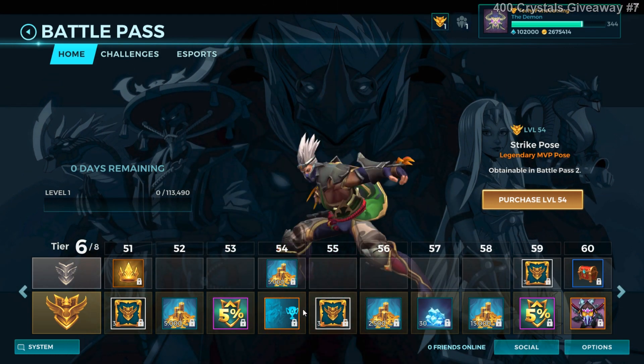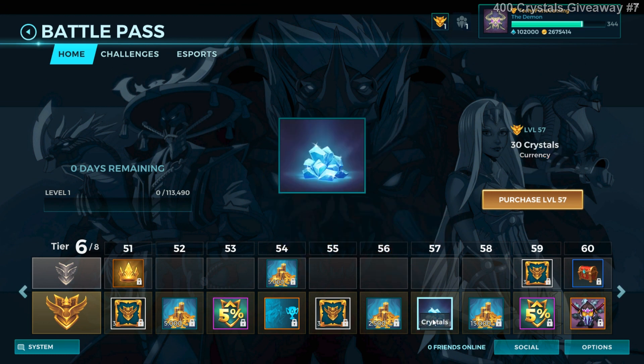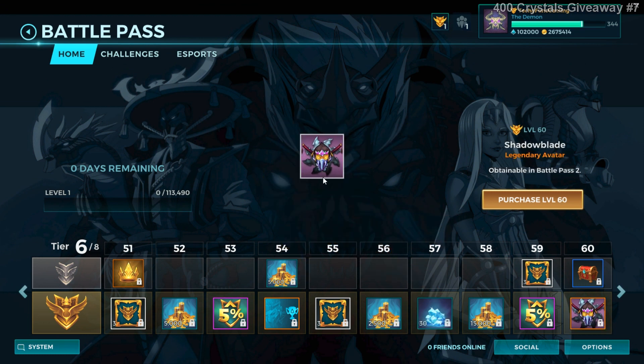Tier 6 — level 40 you get a flank battle chest in the paid section. Level 57 you get Koga's MVP pose, level 60 you get one more avatar, which will be replaced.